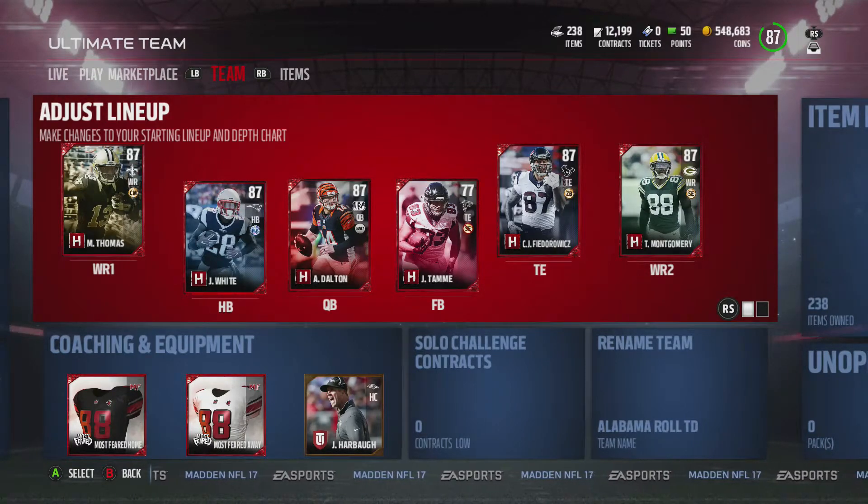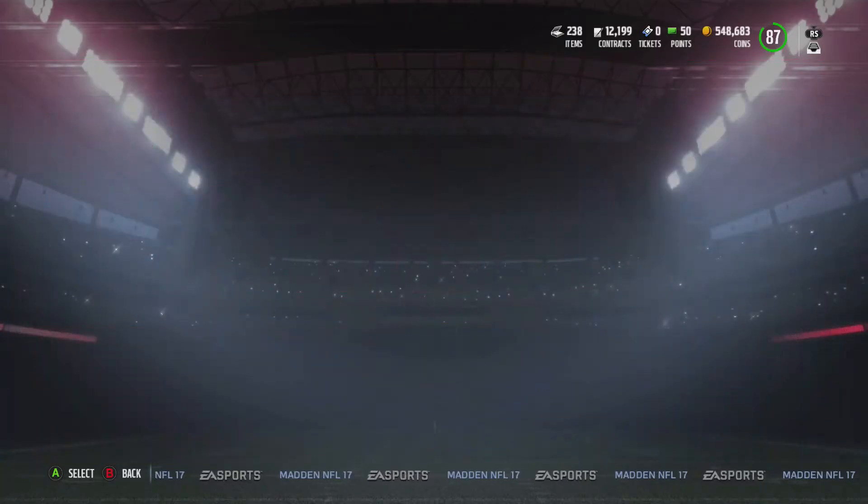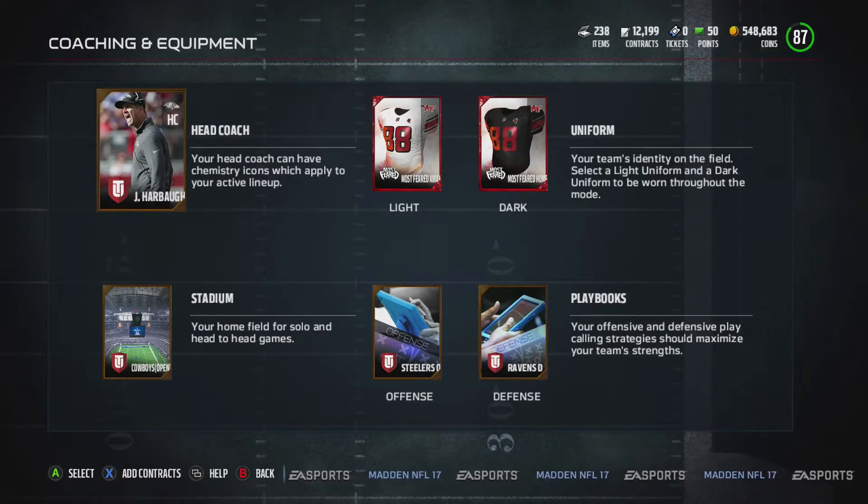If you guys are struggling on any of the November gauntlet or any of the rushing gauntlet, all you have to do is pretty much go to the auction block and buy the Steelers playbook. This also works with the Cowboys playbook. I believe the Saints playbook has this too, and the Falcons playbook.